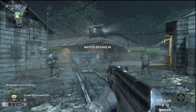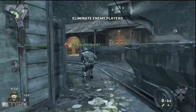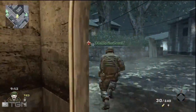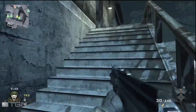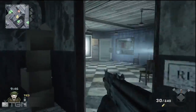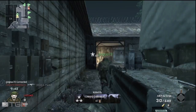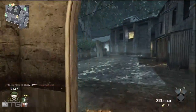Hello everybody, what is up? This is PGZooka from Phased Gaming and TGN bringing you some team deathmatch on Hanoi with the AK-74U grip. Today I am going to bring you guys some tips on how to create a class for rushing with a submachine gun, because it is the lightest and most mobile gun.